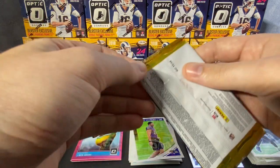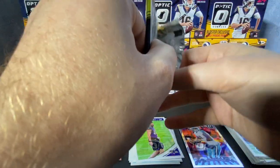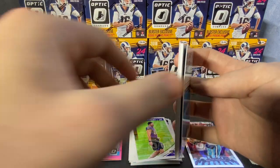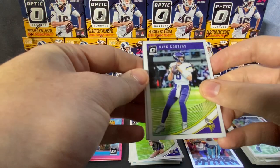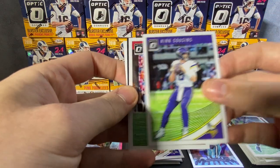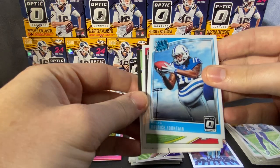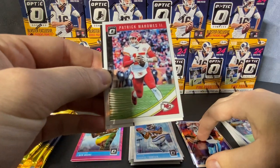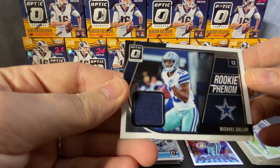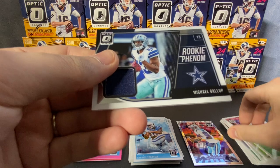I want to say most blasters for all of Optic are consistent — like the basketball ones, you can consistently find the same cards in different blasters. I'm wondering if that's the same for football. Looks like we have an insert in this one — there's a thick card sitting back there. Kirk Cousins. Patrick Mahomes. Our rookie is Darius Fountain. And our insert is going to be a Rookie Phenom Michael Gallup memorabilia card. We'll call that a hit for sure!